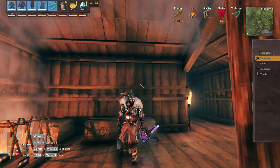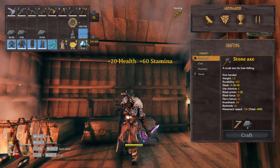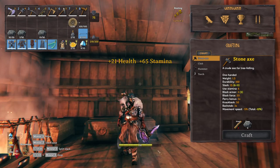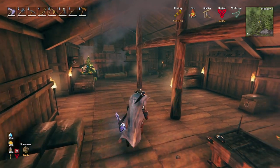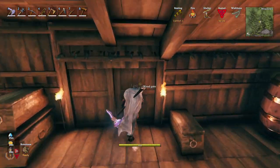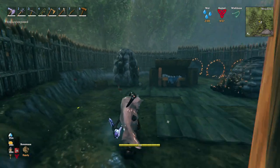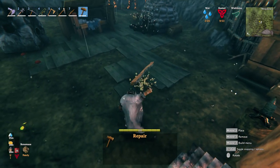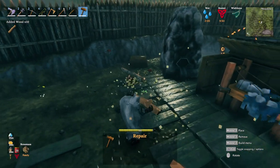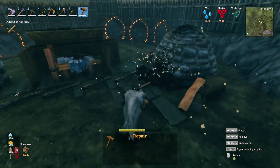I also forgot to mention: since I'm gonna be crafting a lot, I took my best stamina food. Let's see how much stamina we have — we've got 225. That's the most stamina we can have for now. It's gonna be useful for crafting because we need to break down and place a lot of stuff, and every time it takes stamina. So the more I have, the better.